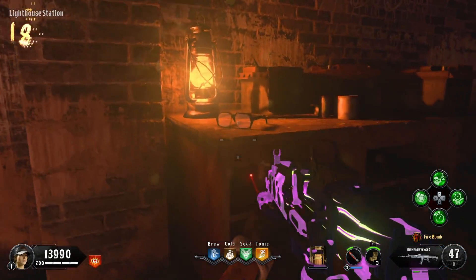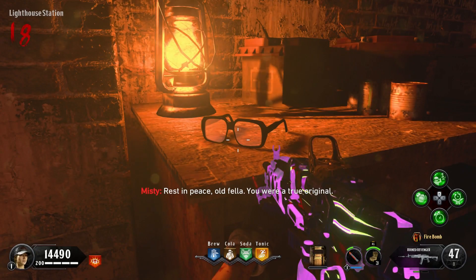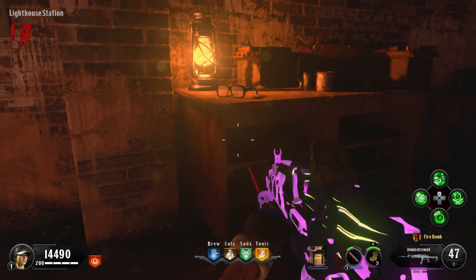The first thing you can do is head to the lighthouse station, cross from the workbench, and you'll notice George A. Romero's glasses. Go up to them, hold square, pay your tribute, and that's it.